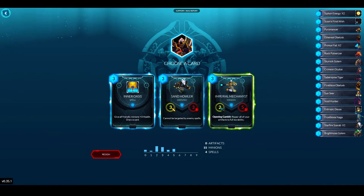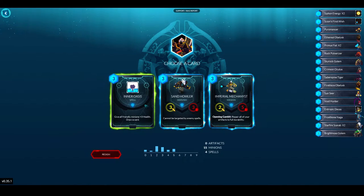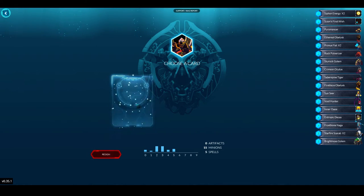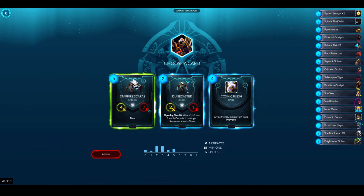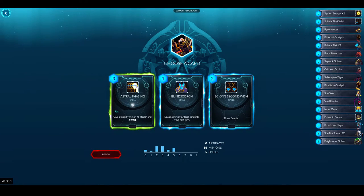Sand Howl and Imperial Mechanist or Inner Oasis — none of these seem that great for me in this deck. I guess I'll take Inner Oasis because it's a cantrip. Another Starfire Scarab — I'll take it. Now I have three Starfire Scarabs, I won't be short of those.